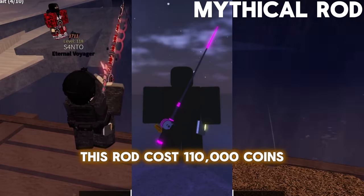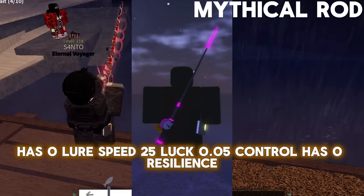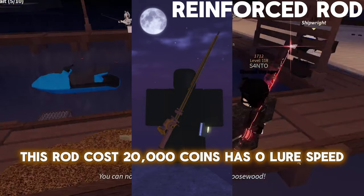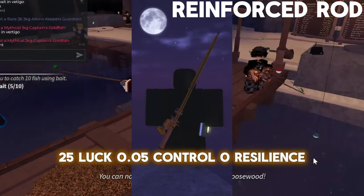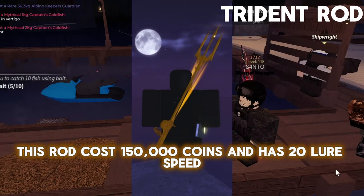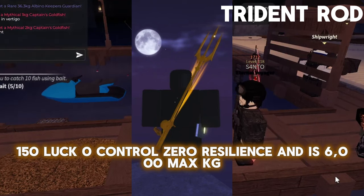This rod costs 110,000 coins and has 0 Lure Speed, 25 Lure, 0.05% Control, and a max of 2,000 KG. This rod costs 20,000 coins and has 0 Lure Speed, 25 Lure Speed, 25 Lure, 0.05% Control, and a max of 4,000 KG. This rod costs 150,000 coins and adds –20 Lure Speed, 150 Lure, 0.05% Control, and a max of 4,000 KG.